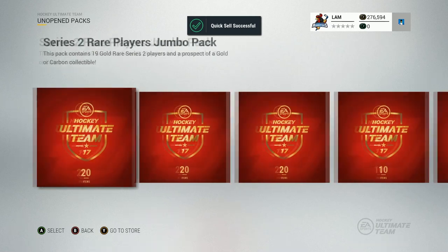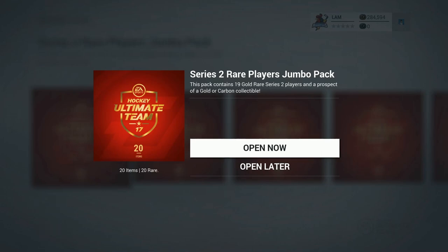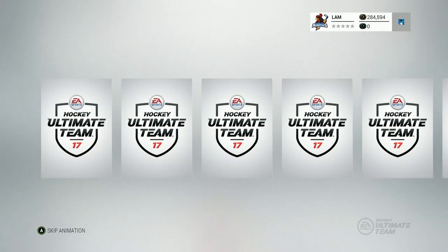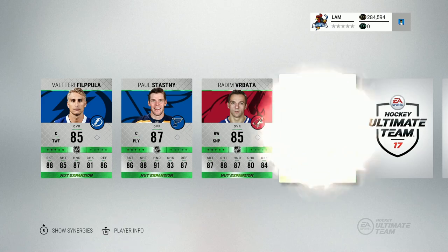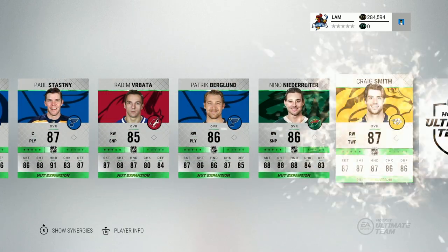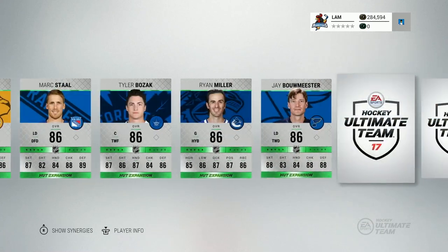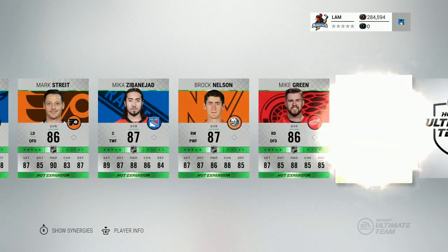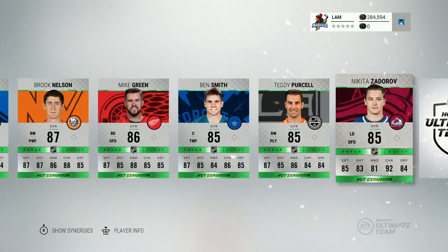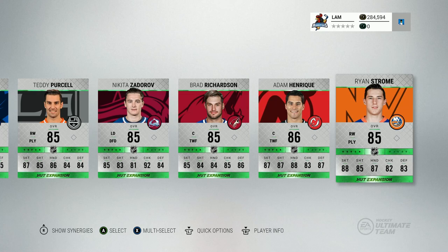Opening one more Series 2 pack — can't end on a bad note. Final pack: Phil Pula, Paul Stastny, Radham Verbata, Patrick Berglund, Nino, Craig Smith, Stahl, Bozak, Miller, Mika Zibanejad — come on, one team of the year please — Fencemith, Purcell. Bad feeling, and yeah, that's pretty much going to end off this pack opening. No team of the year pulled.